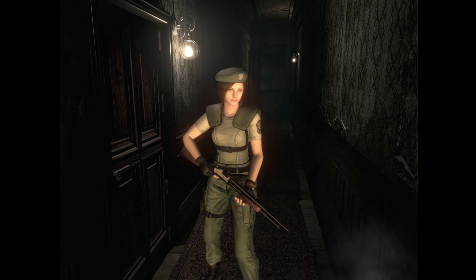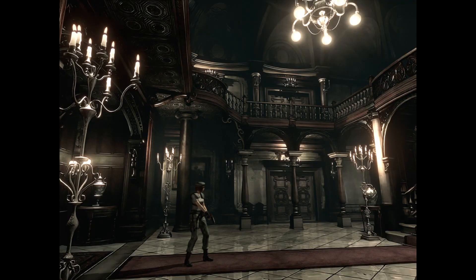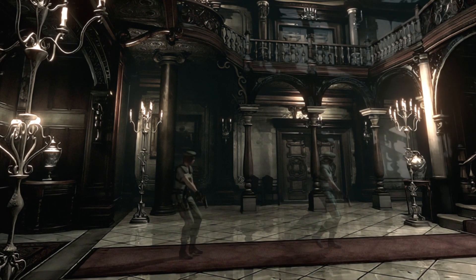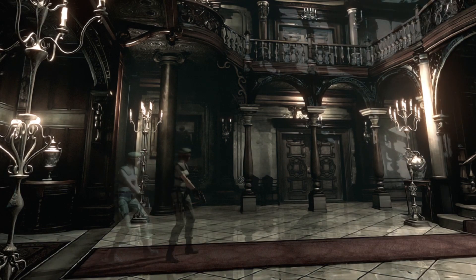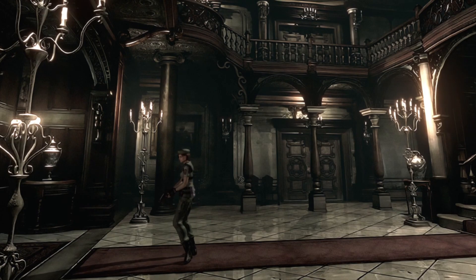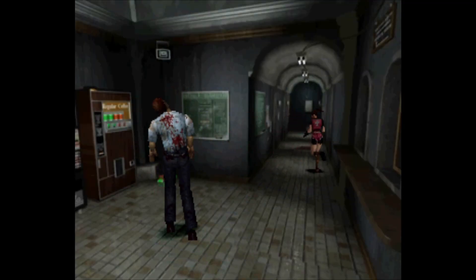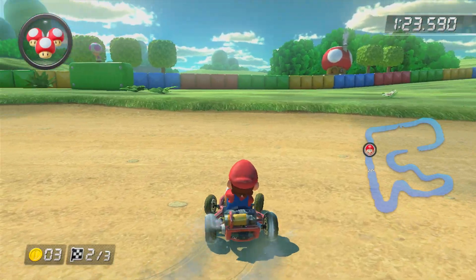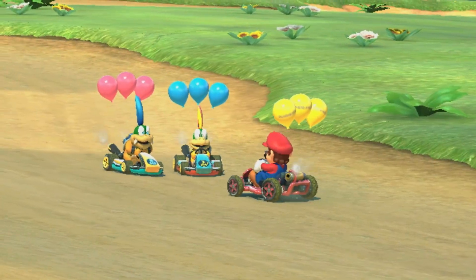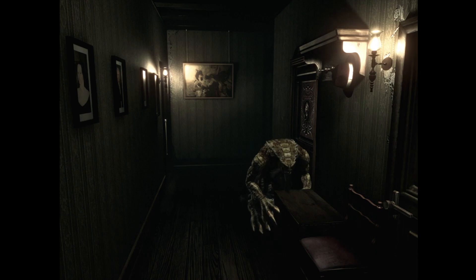Just in case you don't know how tank controls work — it's really simple, actually. When you push up on the D-pad, your character always moves forwards. Down makes them always go backwards. Left and right has them stand in place, rotating to the left or to the right. And when you go forwards or backwards, you can turn a little bit at the same time. It's like driving a car — you turn the steering wheel to move left or right, hit the gas to go forwards, and shift into reverse when the lizard people show up. And that's it. That's how these controls work.